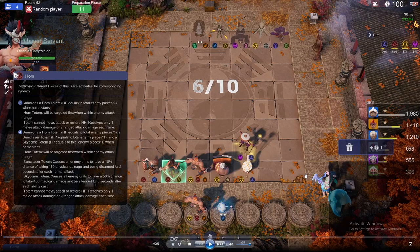The Sun Chaser Totem has a 10% chance to disarm an enemy unit when it attacks, and does a small amount of physical damage to that piece as well. The last Totem is the Sky Dome Totem, which also has 1 health for each enemy piece. It spawns as close to the back left corner as possible, and has a 50% chance to silence an enemy unit when it ults, dealing a pretty decent amount of magic damage as well.